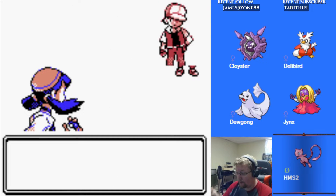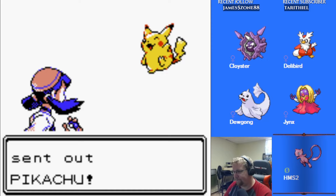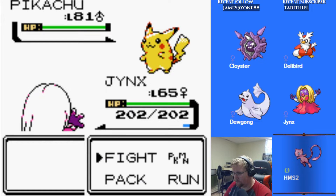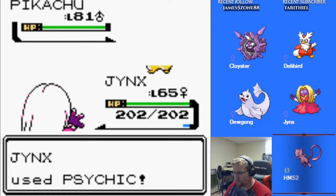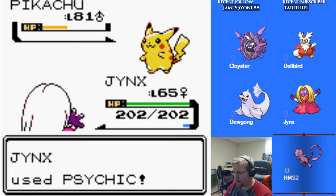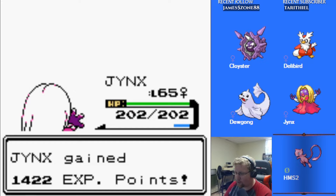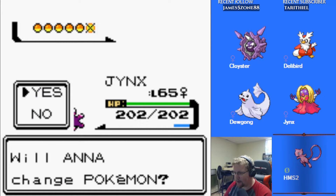Here we go — first we have to get past the Pikachu. Let's see how much we do with a Psychic. One hit! Excellent, that's exactly what I wanted to see. Charizard is coming out next.